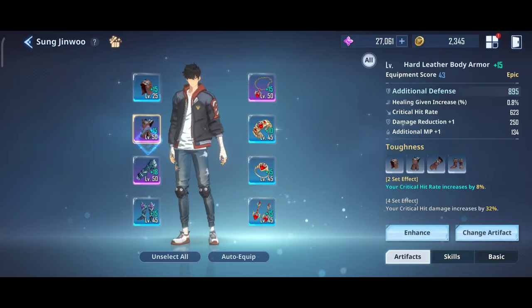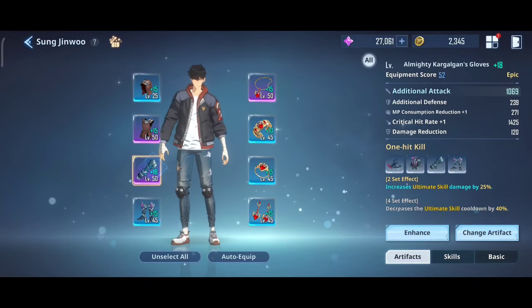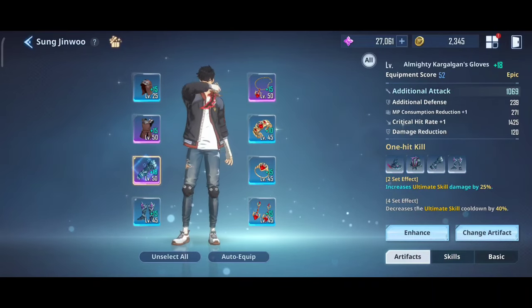Then for Artifacts, I just used the 2-piece crit rate set and the 2-piece ultimate set. And for my hunter allies, these are their setup.